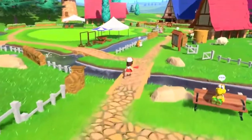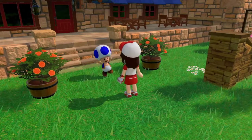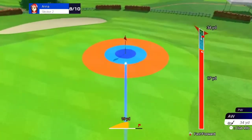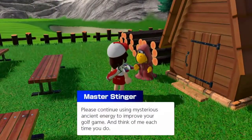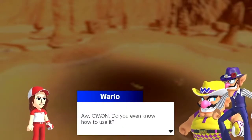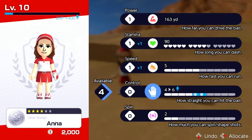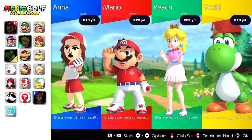In Golf Adventure, take a Mii character from rookie to pro golfer by facing off against various Mushroom Kingdom characters. As you improve your skills at the practice area, coaches can teach you how to play starting from the basics, or help you polish your technique by taking on various challenges. Along the way, you'll discover new ways to enjoy golf. Level up by gaining experience and spend points on different stats to train your Mii character the way you want. You can also take on other characters with the Mii character you trained.